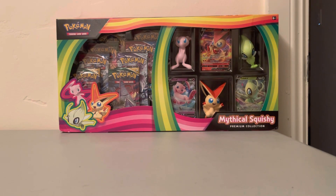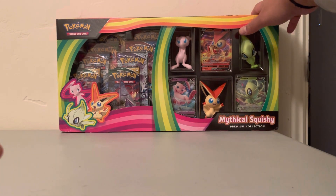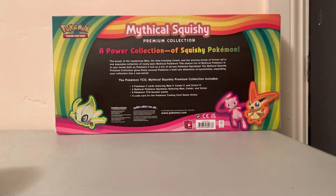Howdy everyone, we got ourselves the Mystical Squishies Premiere Collection. Picked this up at Target this past week trying to get Celebrations but they did not have it, so they had this. It has three Pokemon V cards featuring Mew V, Celebi V, and Victini V, three mystical squishies featuring Mew, Celebi, and Victini, eight Pokemon trading card game booster packs, and a code card.